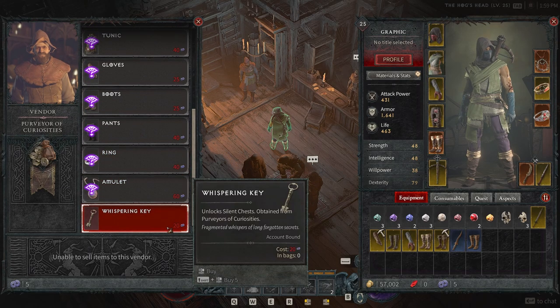You can see here, that's the whispering key that you are going to want to have on you at all times so you are able to unlock those silent chests. Thank you guys for tuning in — just a quick video to show you what the silent chest is all about and how to unlock it.